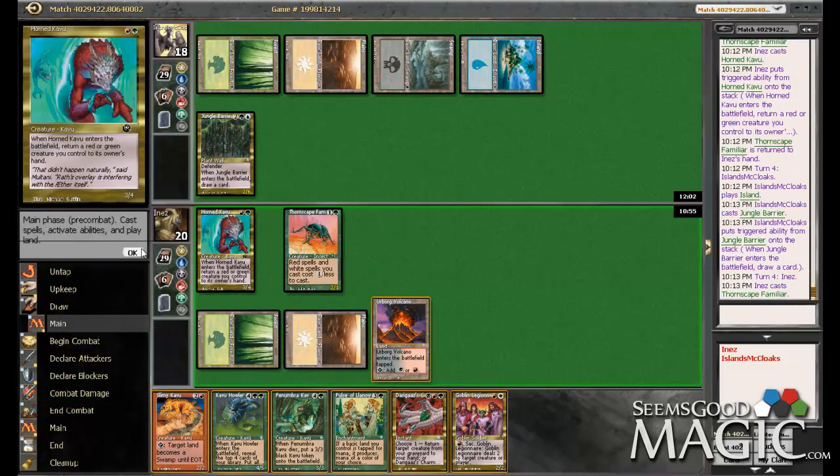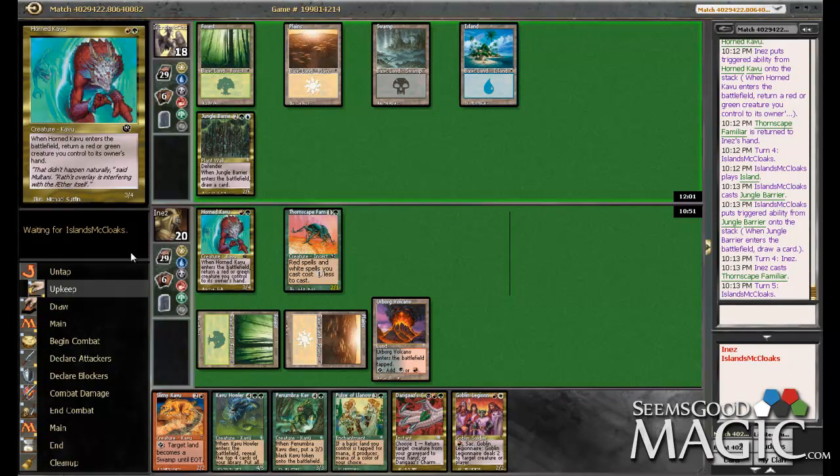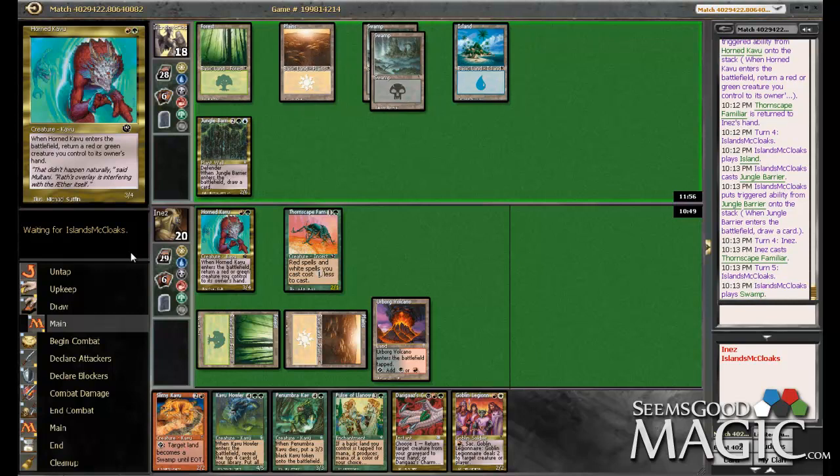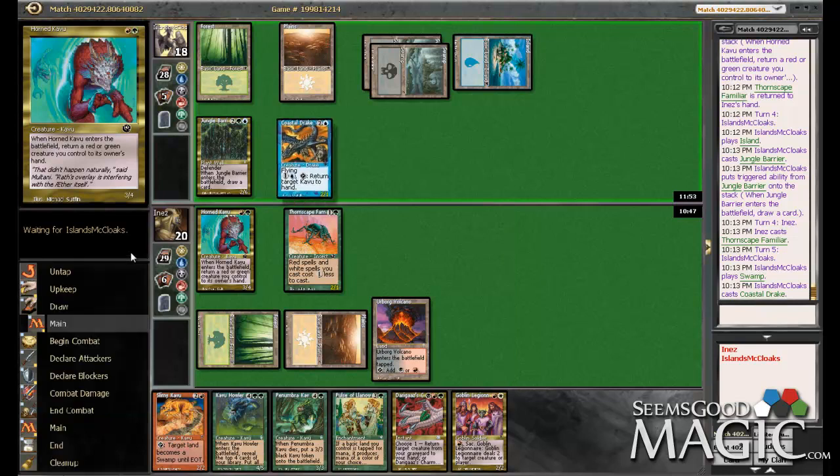We could have also done Slimy Cavu so we could do Darigaz's Charm next turn. At least it's cheaper now — good count. And if we land a land, we can do Slimy Cavu plus Legionnaire. Has to be a red source though. That's pretty nasty against us.